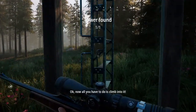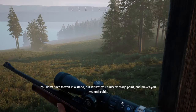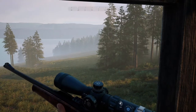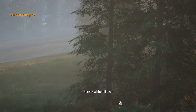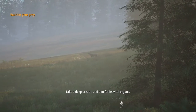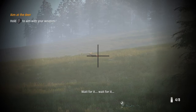Climb into the stand — now that you're in it, it's time to play the waiting game. You don't have to wait in the stand, but it gives you a nice vantage point and makes you less noticeable. Let's wait a bit more — my instinct is telling me something good is about to happen. There — a white-tailed deer! Don't shoot it just yet. You need to carefully plan your shot, take a deep breath, and aim for its vital organs.